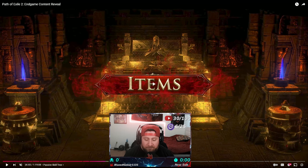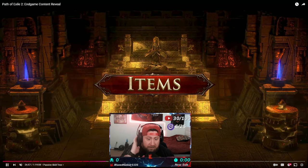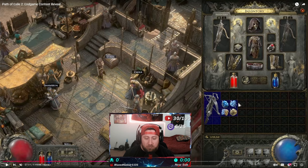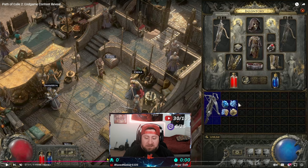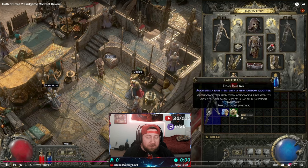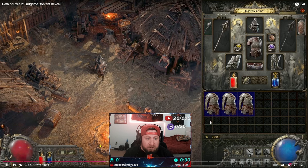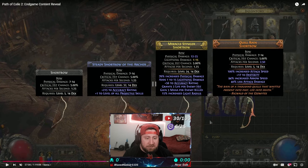So we have items here. Shout out to Jonathan Rogers and GGG for sharing the information with us. Very similar to Path of Exile 1, you're going to have your different gear types. Inside your items you're going to have your different rarities or classes. So you have four different types: normal, magic, rare, and then unique — or if you'd like to call them legendary, you can. These are the same categories we had in Path of Exile 1.